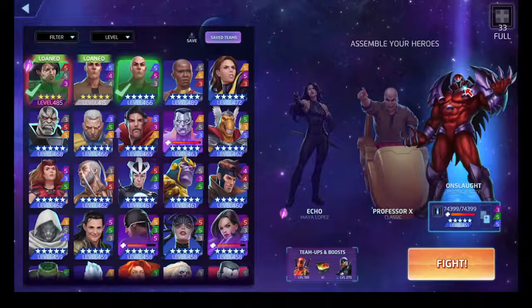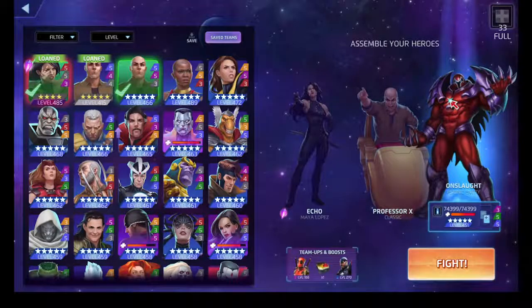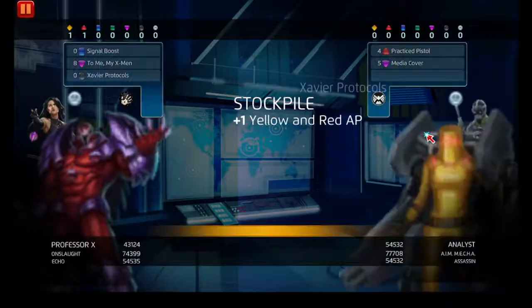The natural synergy partner with the Professor is Onslaught. The two abilities you really need to worry about: Onslaught's green ability - if you make a match four or greater with Professor X, you destroy all the team-up tiles on the board and deal damage to the enemy team. And then his blue ability Psychic Blast costs seven - you convert the enemy's strongest color tile into the enemy's weakest color tile, which can start off a cascade with Professor X and Onslaught, and it goes pretty bananas.